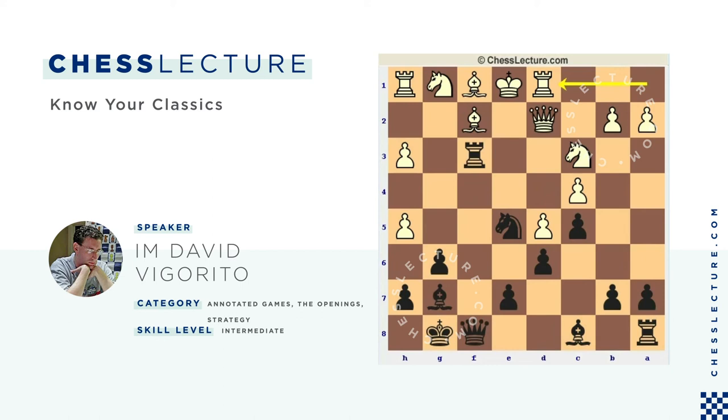So after Rook D1, it turns out there's only one really good move for Black. In this game, Black managed to find it — he played Bishop to F5, just gunning on the D3 square. White played Queen E2 and lost pretty quickly. Probably the best thing to do is the ugly Rook H2, just to overprotect the F2 Bishop. Then after Bishop H6, Queen E2, Bishop D3 — this is the thing that's hard to see from a distance.